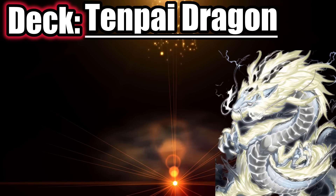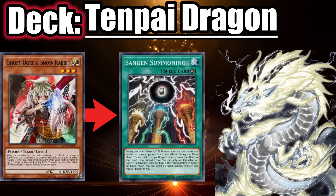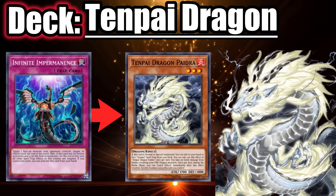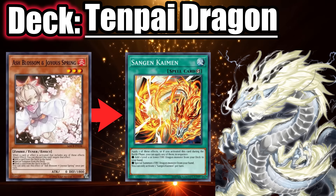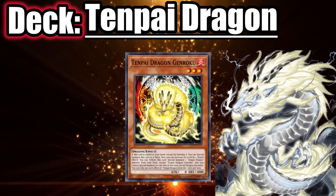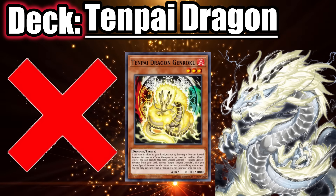To counter Tenpai, first you gotta start adding Ghost Ogre to your deck and use it on their field spell. Other than that, make sure to negate Piedra since it can search the field spell to become unaffected, or it cuts access to Kaimen — so it's a win-win either way. If you negated Piedra and they have Kaimen, then Ash Blossom is good to use on that. If they normal summon Genroku and immediately try to tribute it off, don't negate it since they might be baiting you and may have Kaimen in hand.